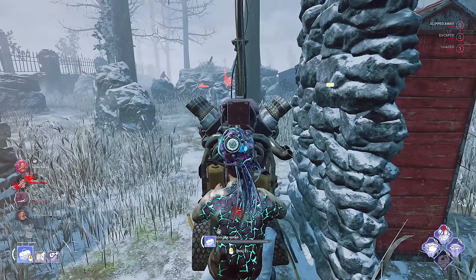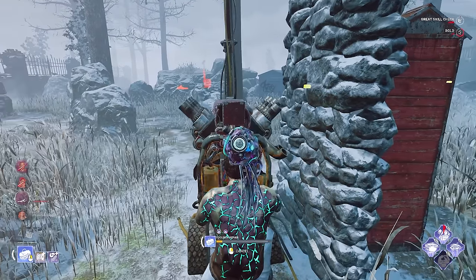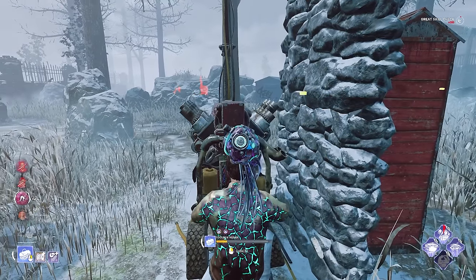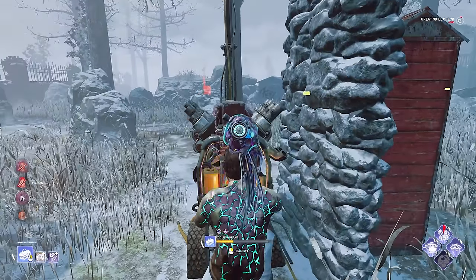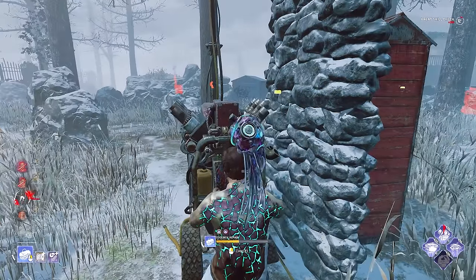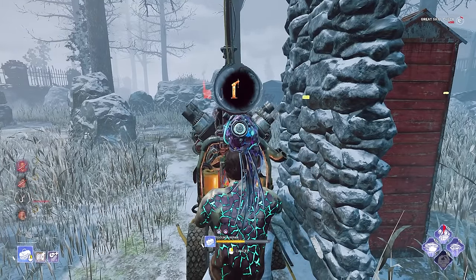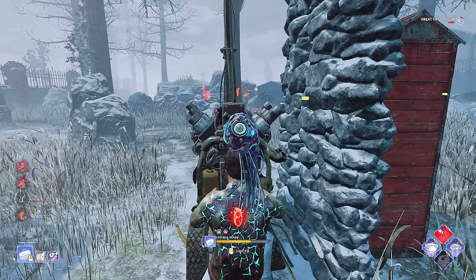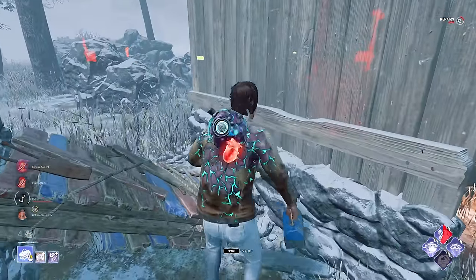He's finally dropped chase. Let's just blitz a quick gen over here by ourselves. We have our hyperfocus, we have a couple of stacks of stakeout. This gen should go pretty damn quickly considering we're the only one working on it. The hyperfocus stakeout is genuinely going insane here - we've got most of that gen done already.